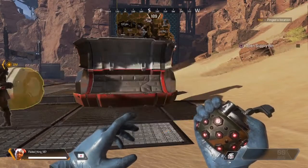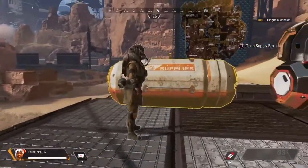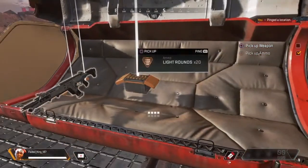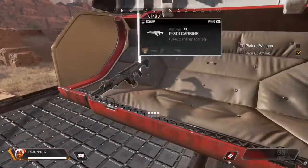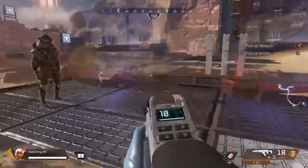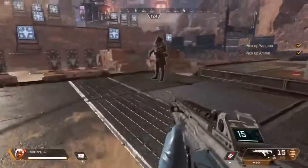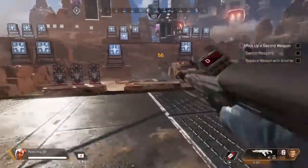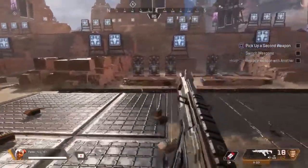Inside the supply bin, you will find a weapon and ammo. Arm yourself. The battle calls upon you. Slap out as many targets as you wish. Each shot is important, as well as the weapon you hold.